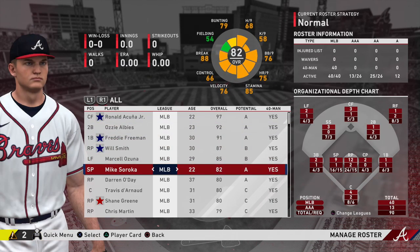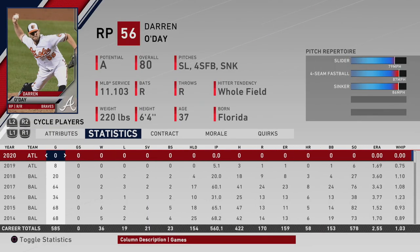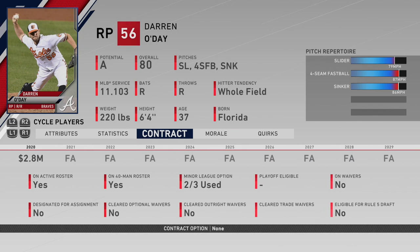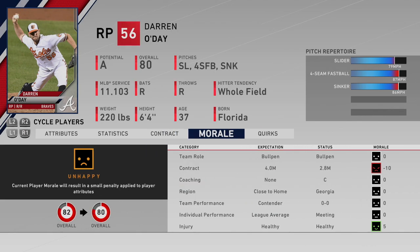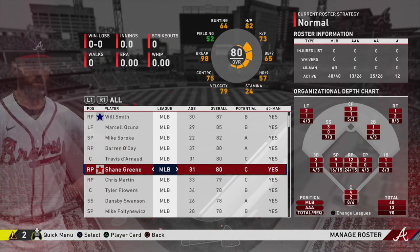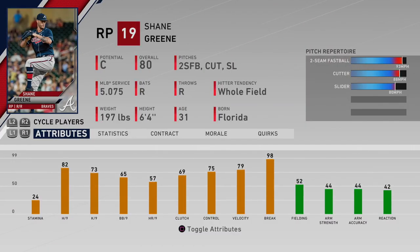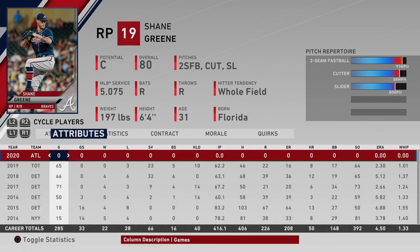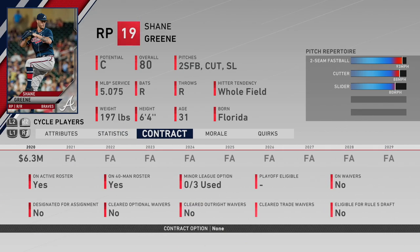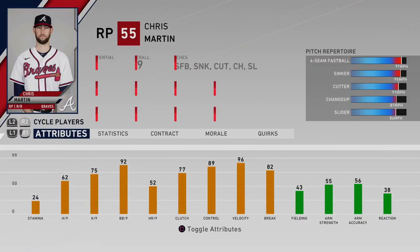The key is to have a mixture of young and up-and-coming talent whose potential can grow, while at the same time you want aging veterans who can provide a morale boost to the team and produce according to the contracts they're demanding. Keep in mind that in MLB The Show, players who are past the age of 31 or 32 typically continue to decline rapidly attribute-wise, so keep this in mind as you're evaluating your roster.